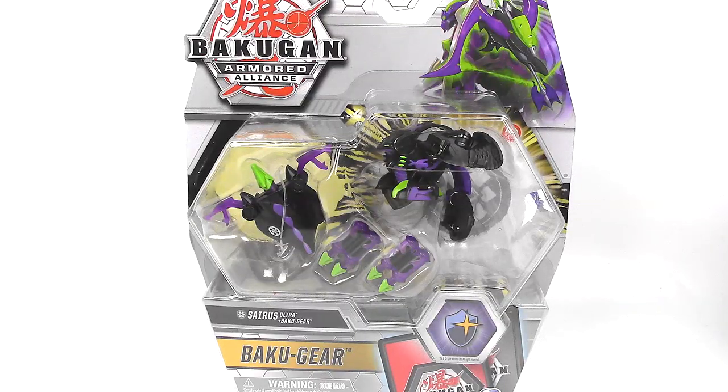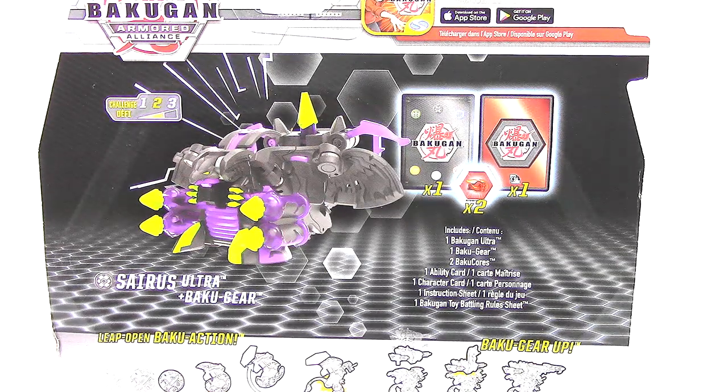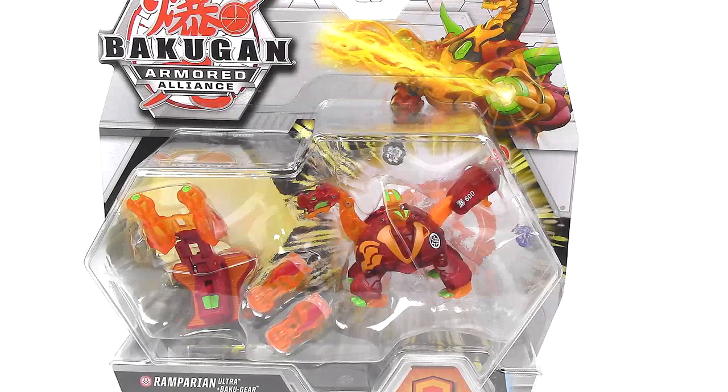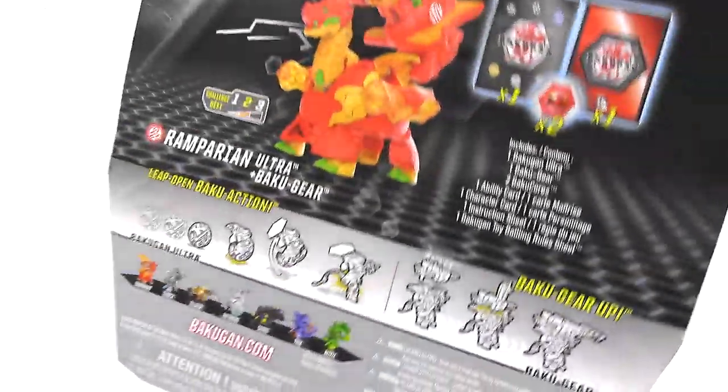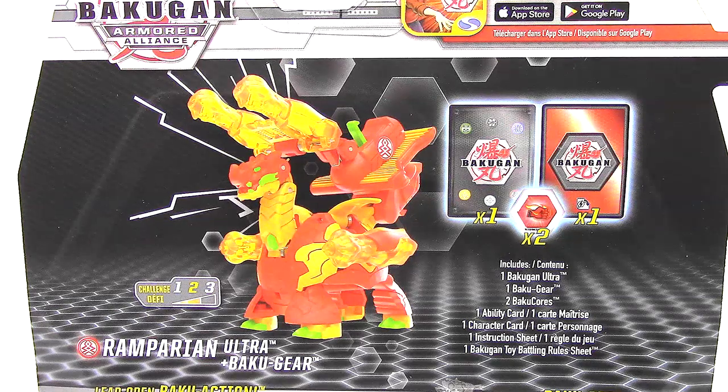First up we have Cyrus Ultra here, Darkus, with its Bakugir. You can see the graphic on the top right corner of the Bakugir looks like some type of arrow. On the back we can see a little bit more detail of the toy and all the contents of this package. Then we have Pyrus Remperion — it looks really really awesome. Love those flames in the graphic down there on the right. Here on the back we can see it equipped on the toy itself and it looks really cool.